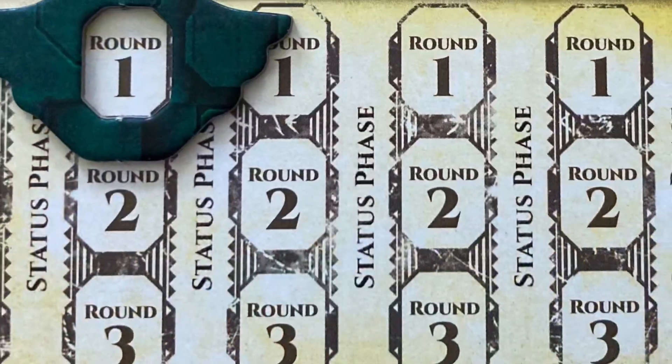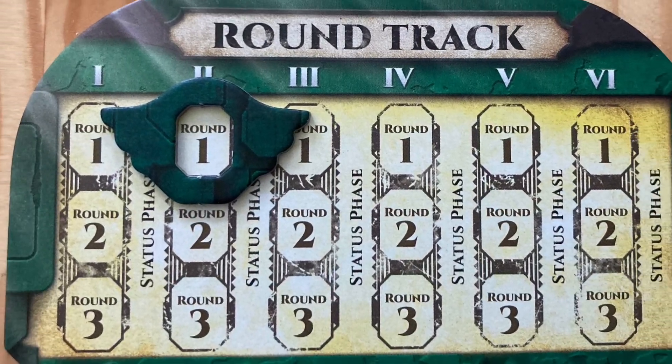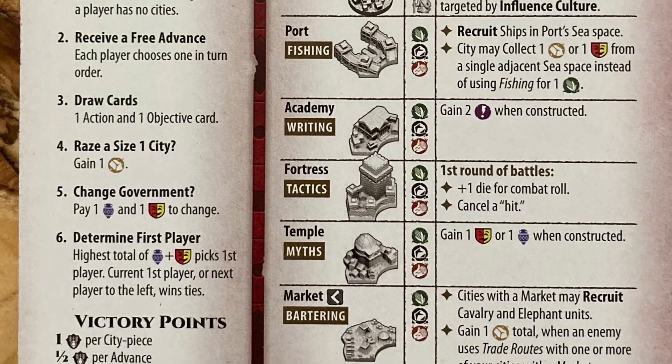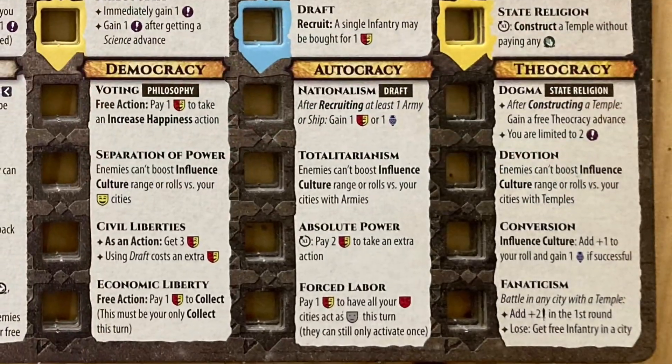Each of the six ages in the game consists of three rounds in which players take turns performing three actions. At the end of each age, a status phase is conducted where players get to claim objectives, draw action and objective cards, change governments if they wish, and do some cleanup.